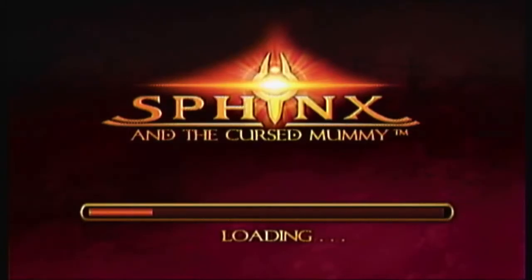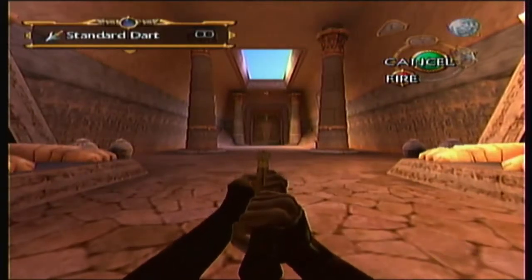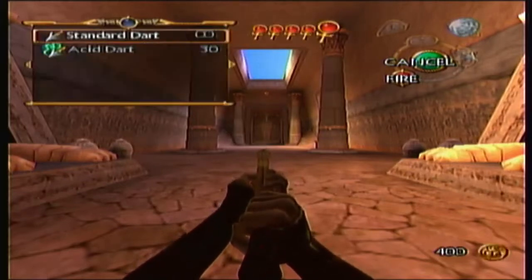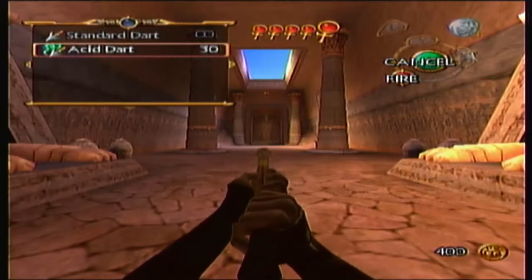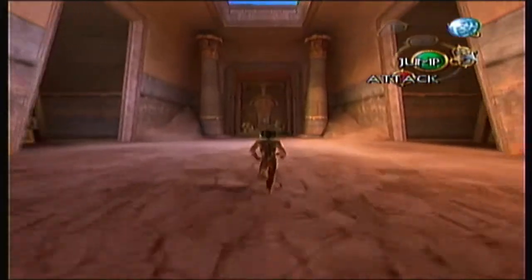Here we go. And on the way, I figured out how to actually choose the acid darts. When you go and choose the blowpipe, I'll show you in a minute — when I choose to fire the blowpipe, we can use the D-pad to choose between standard darts and acid darts. And then just fire away!